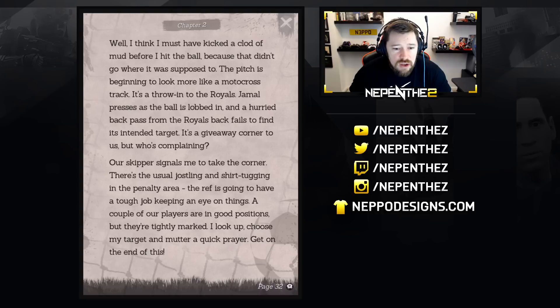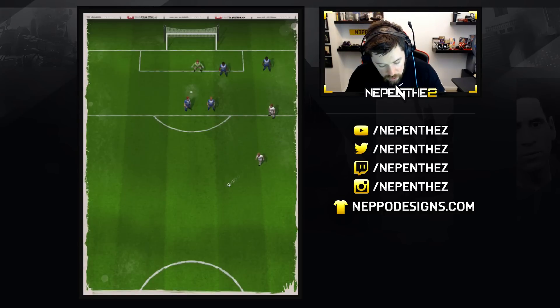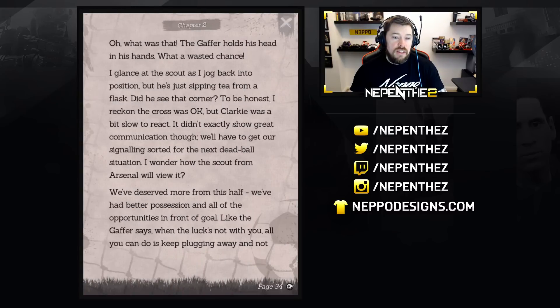Our skipper signals me to take the corner. There's the usual jostling and shirt-tugging in the penalty area. A couple of our players are in good positions but they're tightly marked. I look up, choose my target, and mutter a quick prayer — get on the end of this. We'll pop it out to the dude out wide here. Lovely ball. The gaffer holds his head in his hands — what a wasted chance. I've been so bad so far.